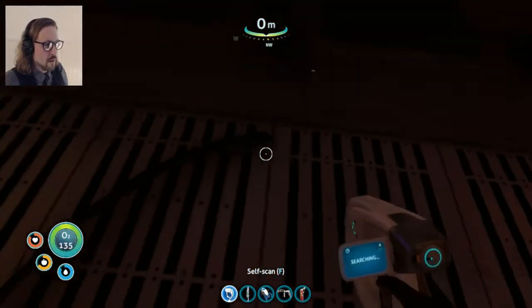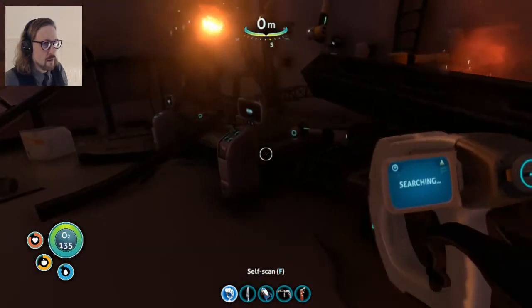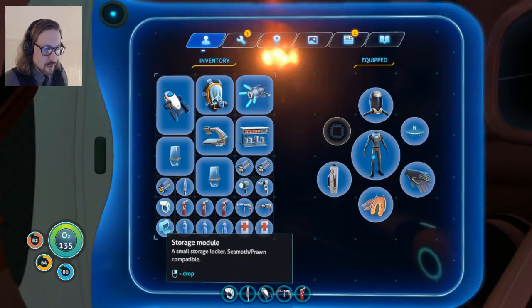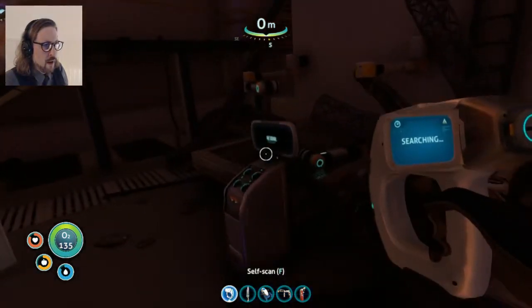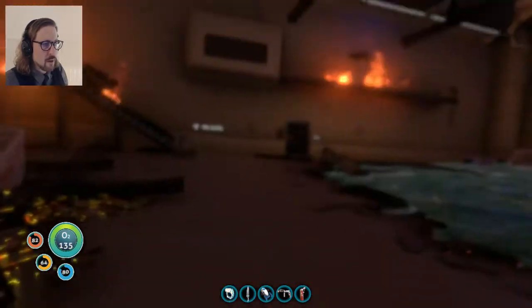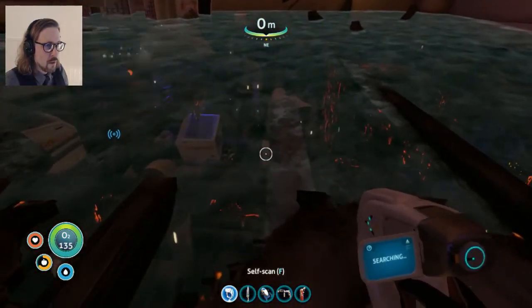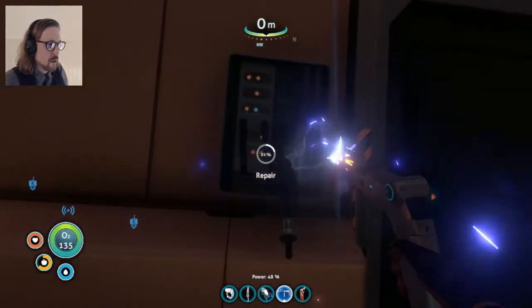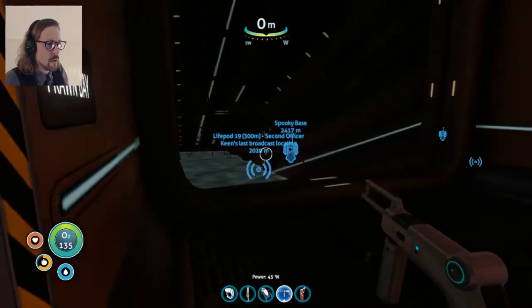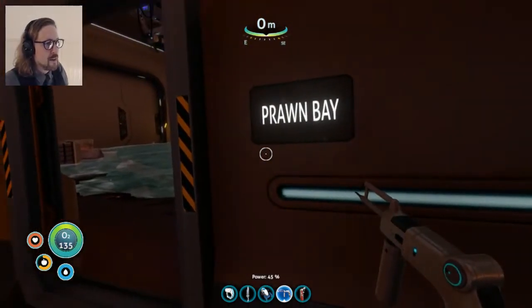No signal - check data cable. What about this one? No signal - check data cable. What did I just get? A storage module. Am I out of inventory space? Now. Seriously. Let me drink a little then. I think I'm gonna have to ditch this stuff if it doesn't get any better than this. Why don't we repair you first? Let's see what this is. Whoa, Jesus Christ. Is this - have I been here? No, I don't think I have. It's the prawn bay. Well, crap. There are all kinds of places I need to discover.